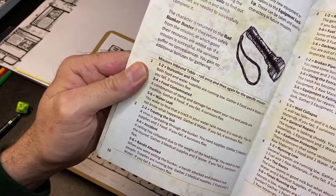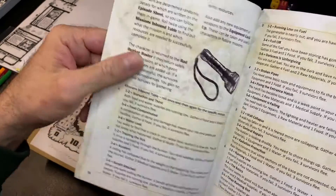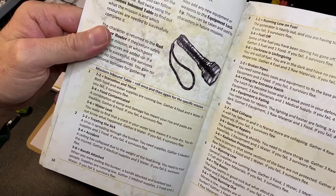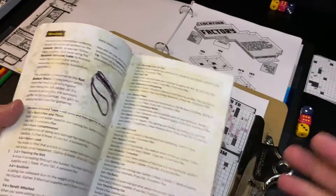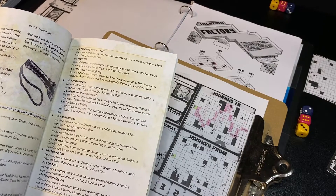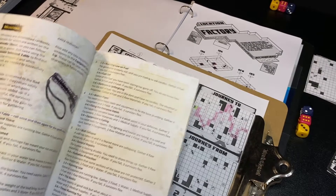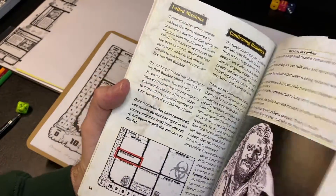Right now there are only about six different missions, and the tables are broken out between each of those. The missions aren't all that different — you are always going to a location to find certain things and take it back. It is kind of a survival game in that element. But Toby did say that there are going to be new mission types added to future expansions, so I'm really looking forward to seeing what kind of stuff he comes up with.